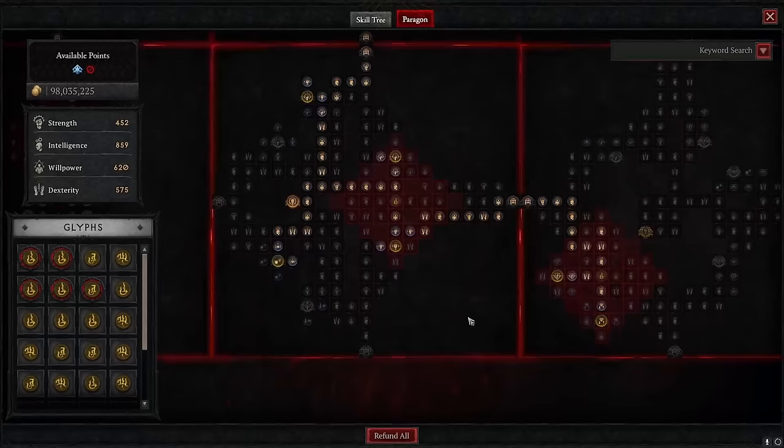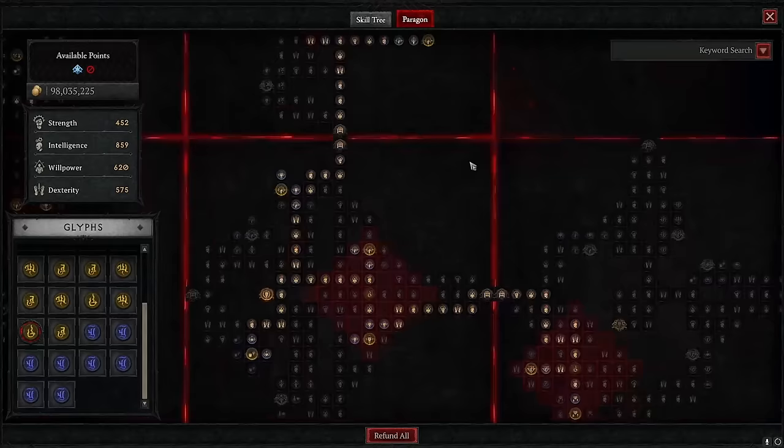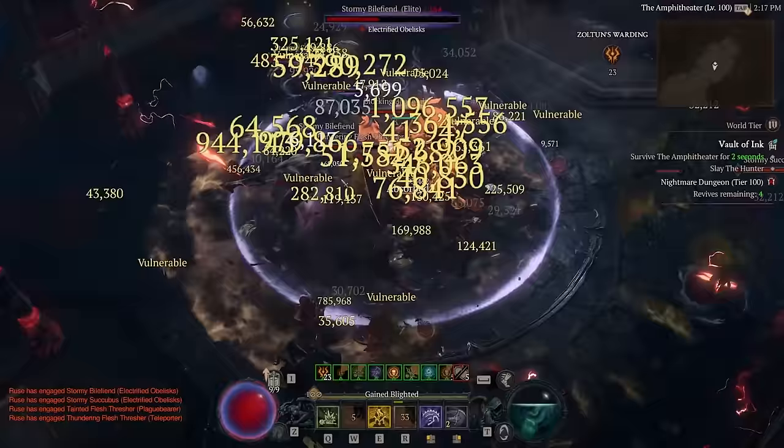Coming over to this tree we're taking Scourge, which gives a 10% damage multiplier — the additive effect isn't that useful but the 10% damage makes it worth taking. And that's pretty much the Paragon board and the build. I was shocked at how good Sever was. I hope you guys have similar success with it. If you did, please let me know in the comments, leave a like, and thank you for watching. Next up: Minions.